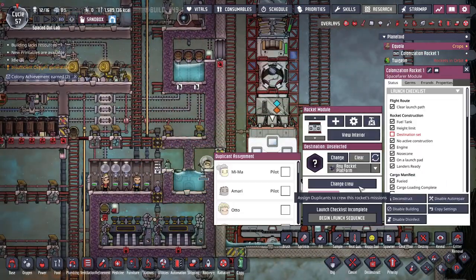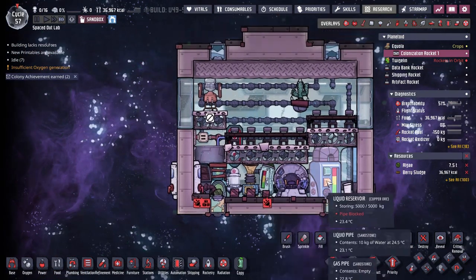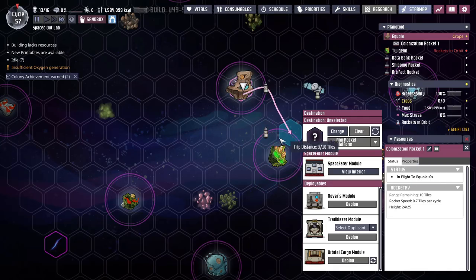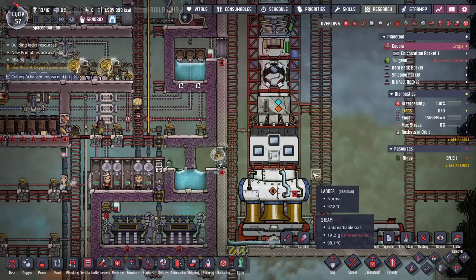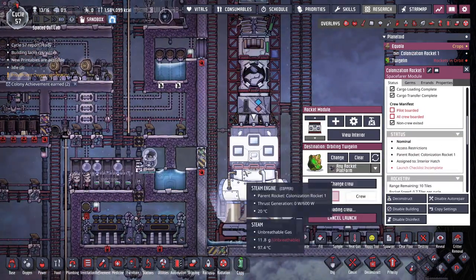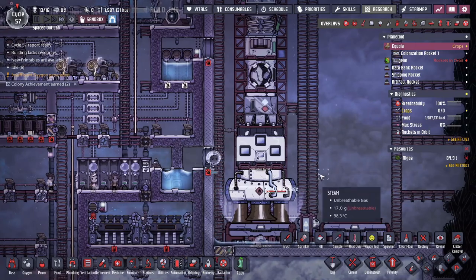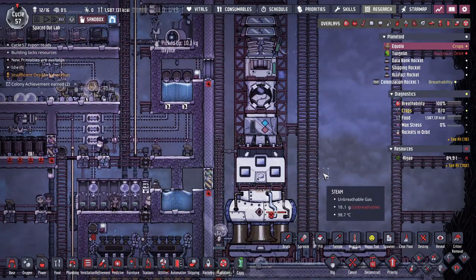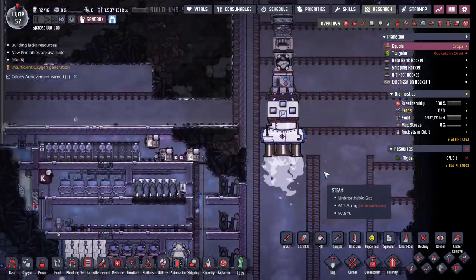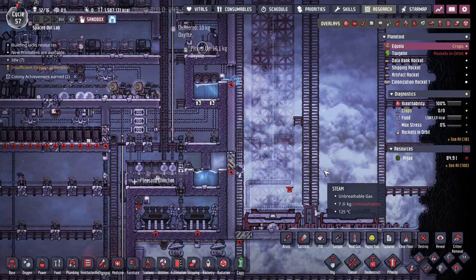Let's assign Amari as our pilot for this one. Let's make sure we're all good on the interior — enough food and algae. Let's change our destination to the asteroid we'd be flying over to settle for the first time. Let's get this thing launched. Amari, have fun. And there you go — simple colonization rocket. We'll make a few more probably with a different engine type, but there are a bunch of different configurations you can do.